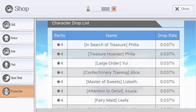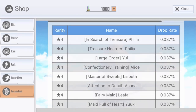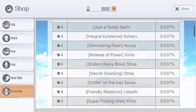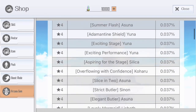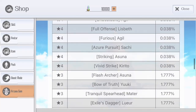We can already see the rates: 20%, which is less than the one from January which was 25%, so 5% less. We can see the latest skills here from 2018 to March 2021 — a lot of skills, and all of them are at 0.037%, so it's kind of low, and if you're looking for a specific skill that's gonna be hard.